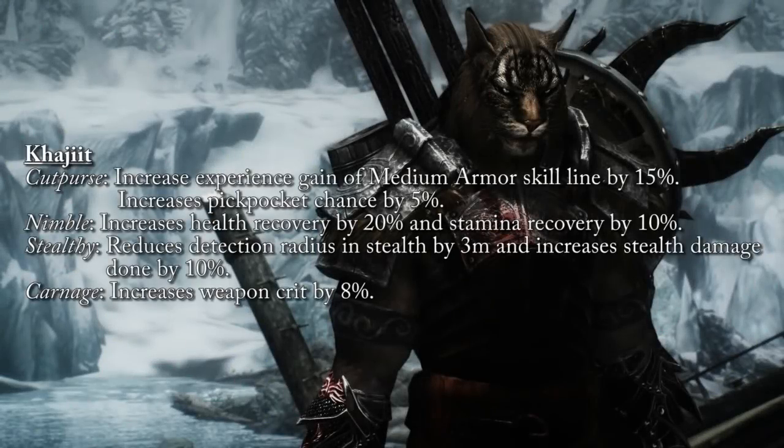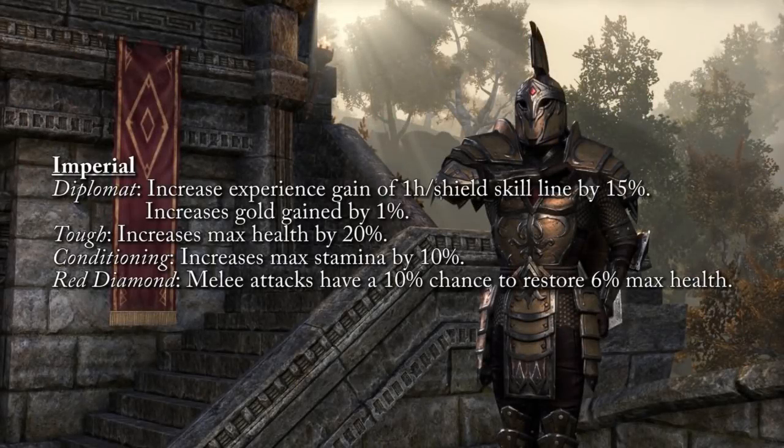Last for the Aldmeri Dominion, the Khajiit: Cutpurse increases experience gain in the Medium Armor skill line by 15% and pickpocket success chance by 5%. Nimble increases health recovery by 20% and stamina recovery by 10%. Stealthy reduces detection radius by 3 meters and increases damage in stealth by 10%. Carnage increases weapon critical by 8%. Finally, Imperial — requires the Imperial Edition from the Crown Store. Diplomat increases one-handed and shield experience gain by 50% and gold gain by 1%. Tough gives 12% max health. Conditioning gives 10% max stamina. Red Diamond gives melee attacks a 10% chance to restore 6% maximum health.